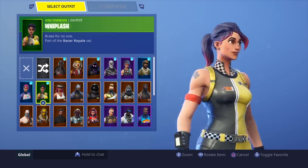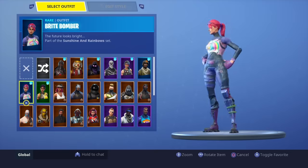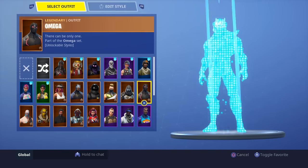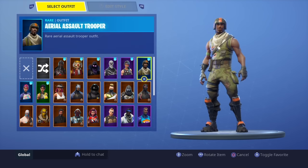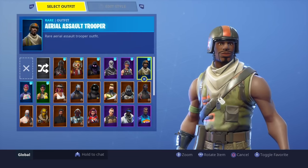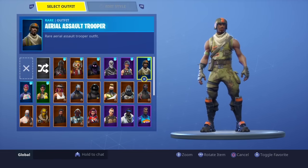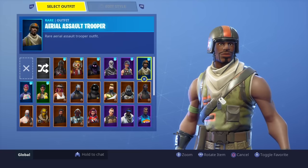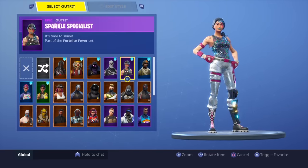Whiplash I just got recently even though she came out a long time ago — super cool, simple but I like it. Brite Bomber I got when she first came out, so cool and fun. Now for the really rare ones: Aerial Assault Trooper is probably the rarest skin in the game. I know it doesn't look insane but it's super rare. I bought it the day it came out because I saw a streamer using it. I didn't even love it at first, but it's only ever been in the shop once.